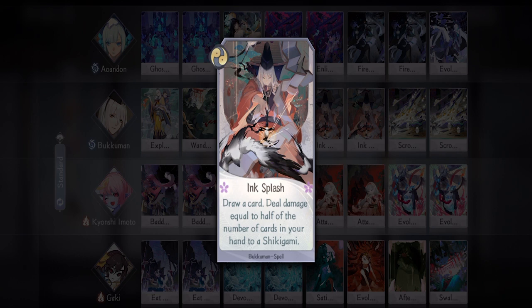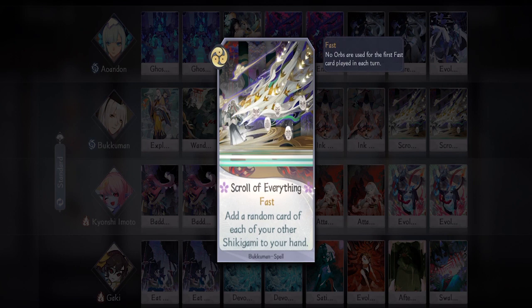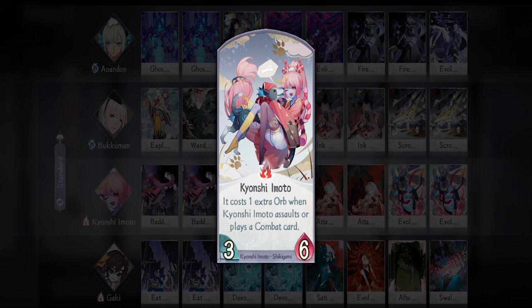Then we have two A New Page — drawing two cards is always nice in any card game. Then we have two Ink Splash — this card can easily deal five to six damage, which is usually enough to kill any Shikigami mid-game. Then we have two Scroll of Everything — getting an extra card from outside your deck for every Shikigami is really good, especially useful for Imoto and Gaki since they have really powerful cards.